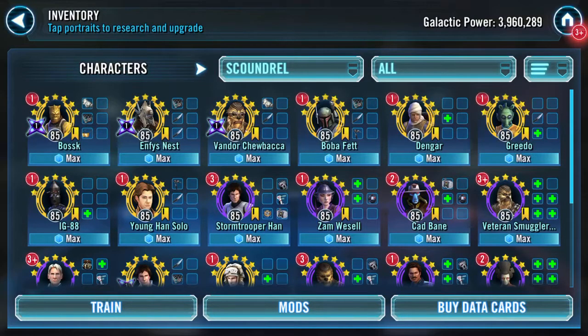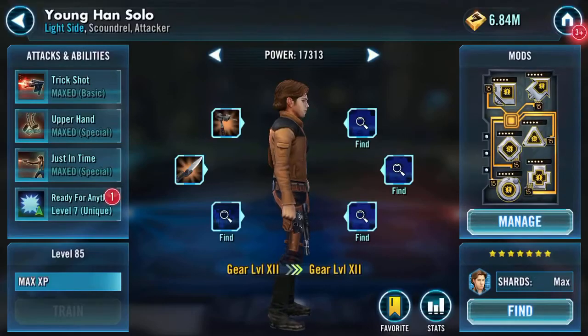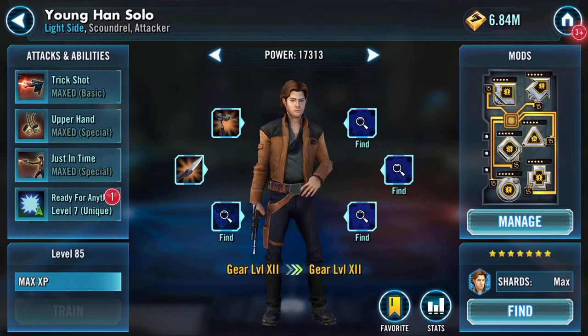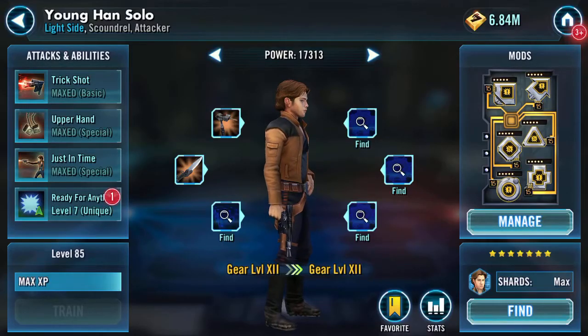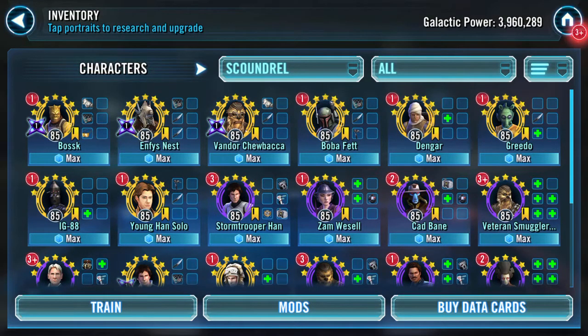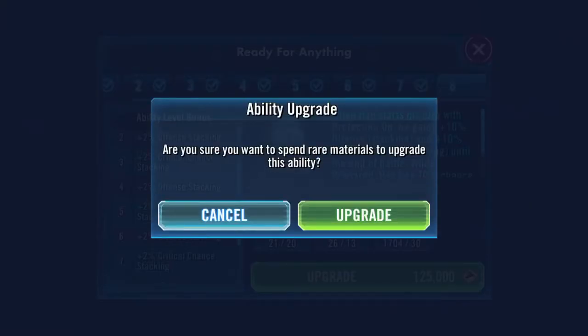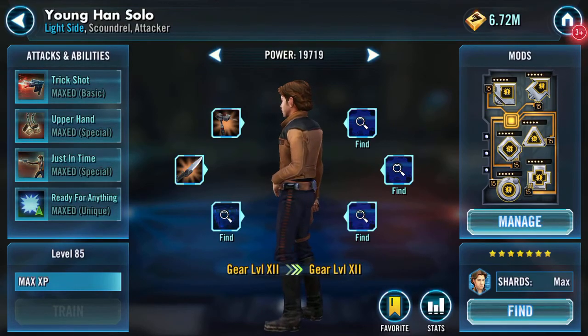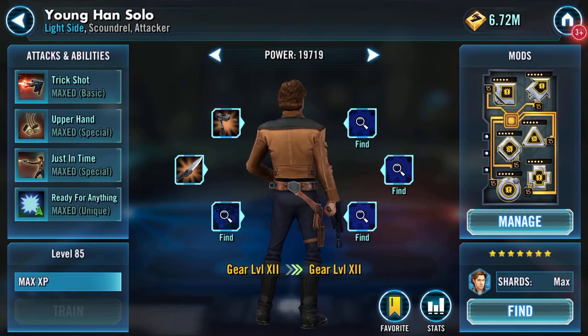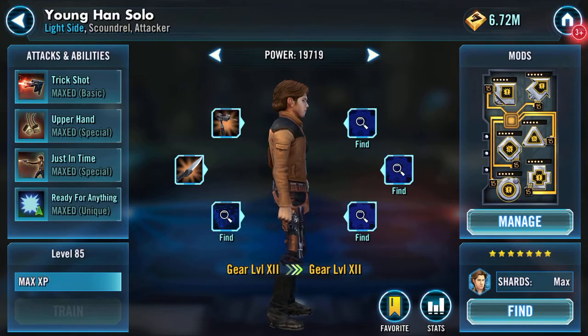I'm finally going to do 'Ready for Anything', which is the zeta on Young Han Solo. While prepared, Han has a 70% chance to assist another scoundrel ally's attack during their turn, limited once per turn. With the new toons, I've already done Vandor Chewbacca, Enphi's Nest, and Bossk - so that's three scoundrels. Yes, I'm going to do it. Done - can't take it back. Young Han Solo is now ready for anything. Time will tell.